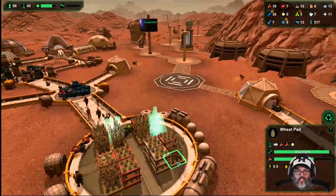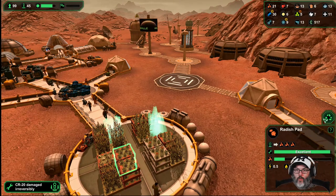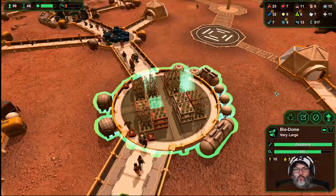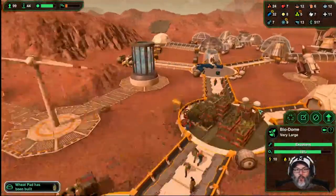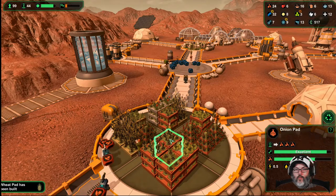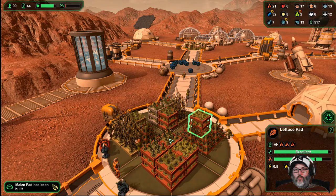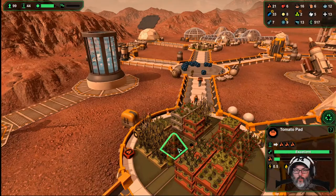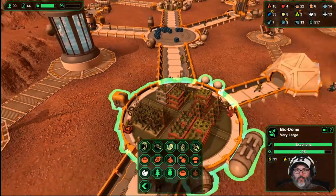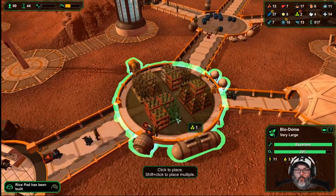Let me swing around so I can see these. We've got wheat, medicinal, and radishes. Let's blow that radish pad up and put a rice pad in there. Up here I don't think we want any of those — we might keep the tomatoes. We have a lot of wheat going on. That potato one's just finishing up, let's replace it with another rice. And this one's almost done — we'll come back with a maize there.